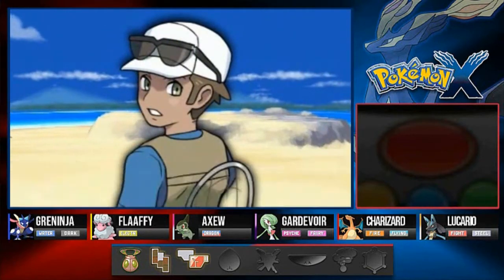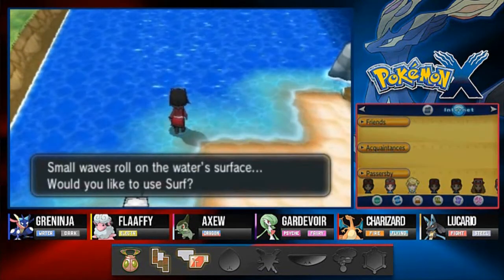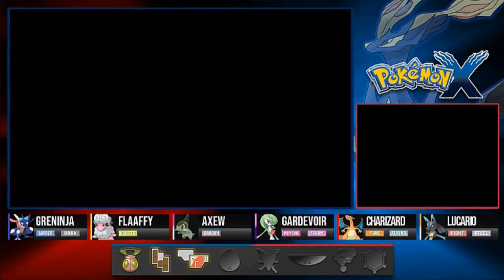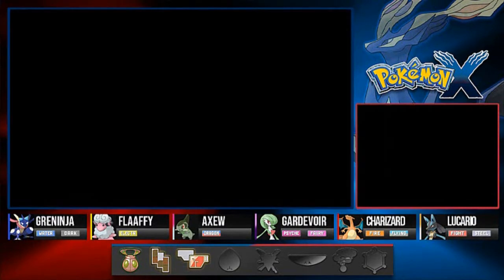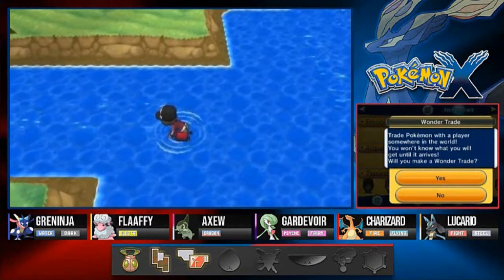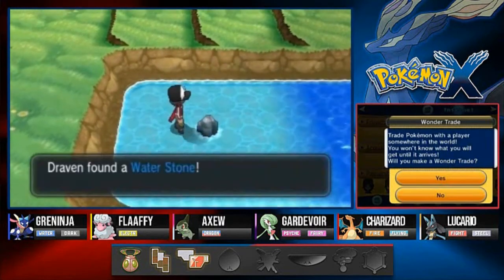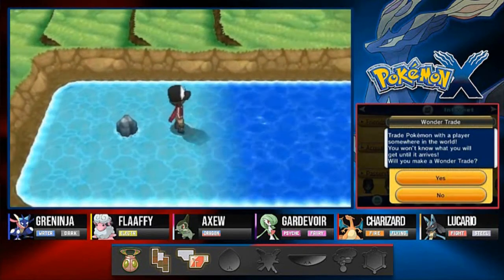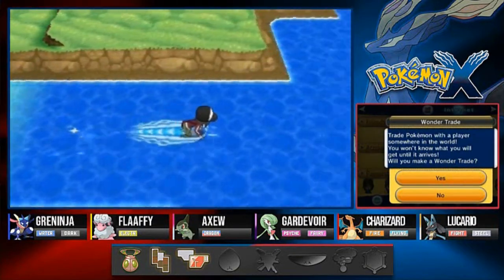We're probably gonna finish this walkthrough a little quicker than usual because it just seems short on stuff we need to take care of. Usually most Pokemon games come with extra post-game missions, and I think there's only like one post mission in this and one legendary Pokemon capture. I think they just got lazy with this generation — that's why there's no Pokemon Z or Pokemon X and Y walkthrough.